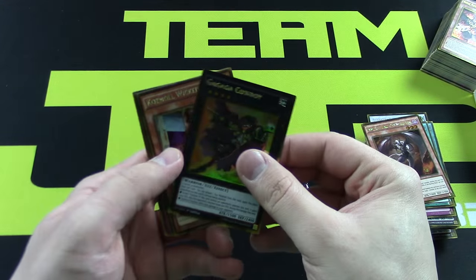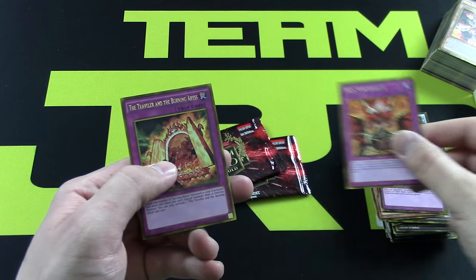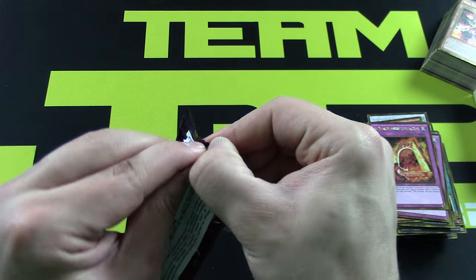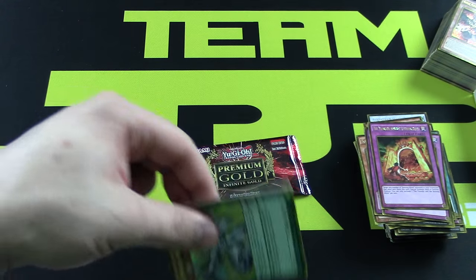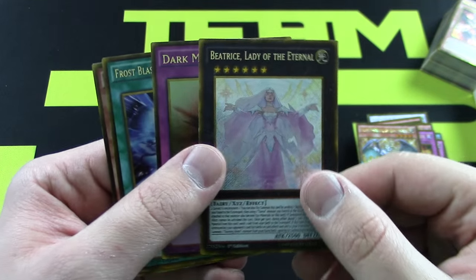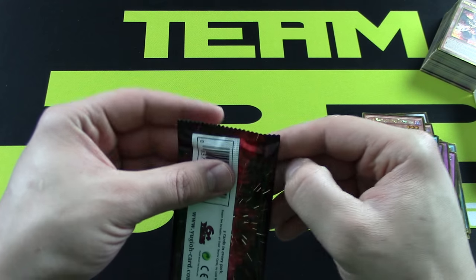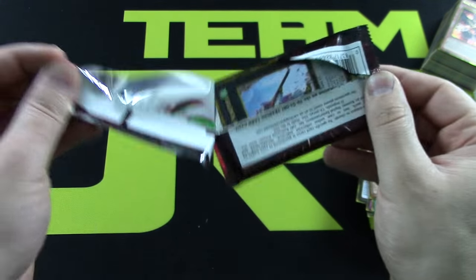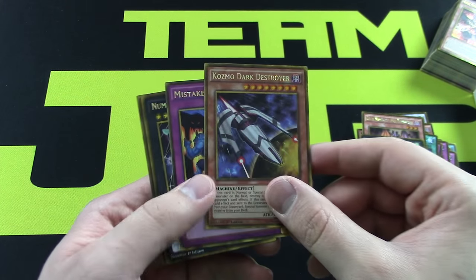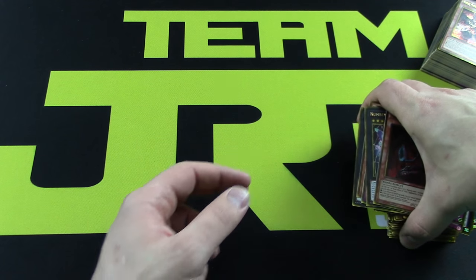We've got a Cowboy, a Wicked Witch, Radiant. First one of those — a Traveler. Another Luster Pendulum — third one of these, this card is beautiful. Dark Mirror Force. Why don't they put the original Mirror Force in here? Another Dark Destroyer, with a Mistake — very cool. So we ended up pulling two Dark Destroyers in that one.